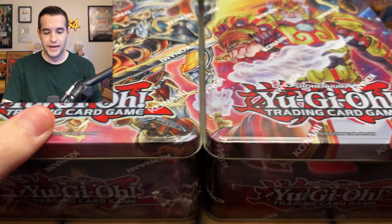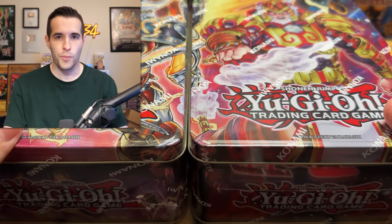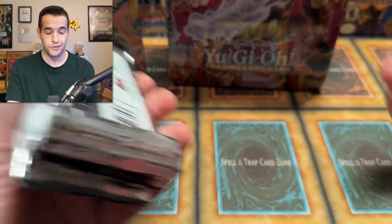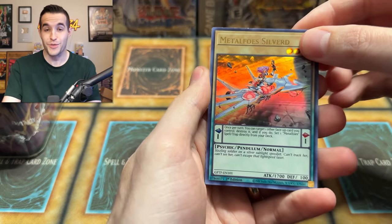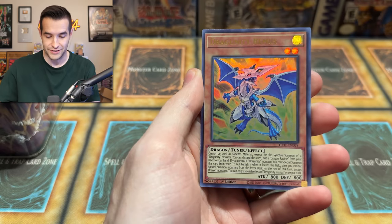Here is every 2014 mega tin ever made — there's only two of them, and there are only three packs per tin, so this is a six-pack opening. To make this a little bit longer, I did grab some Ghost from the Past packs because we've been hunting for the Dark Magician for probably a couple of months now. We went from 30 packs in the original 2002 opening to simply six.